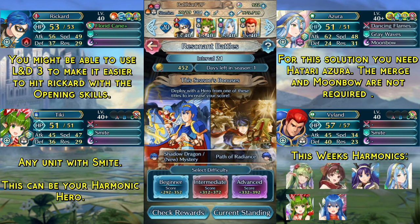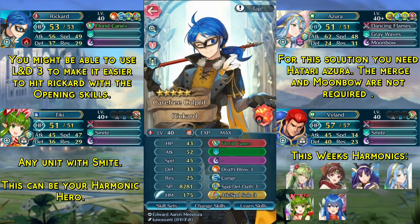Here are this week's units. In the first slot we have Rickard with Deathblow 3 in his A slot, Lunge in his B slot, his weapon refined for speed, and the Attack Speed Solo 3 seal.